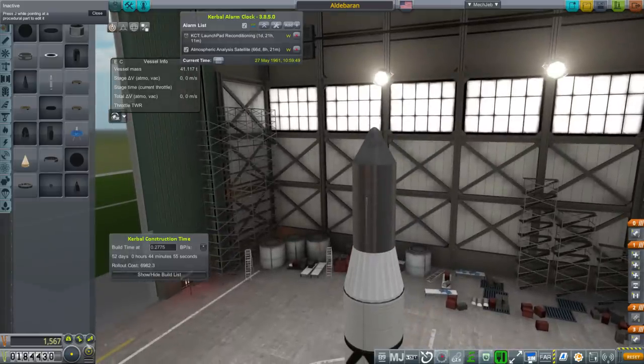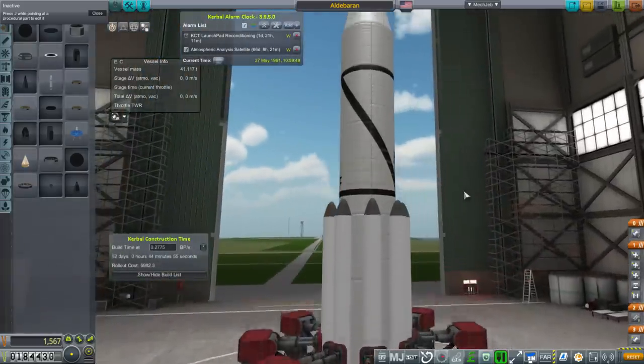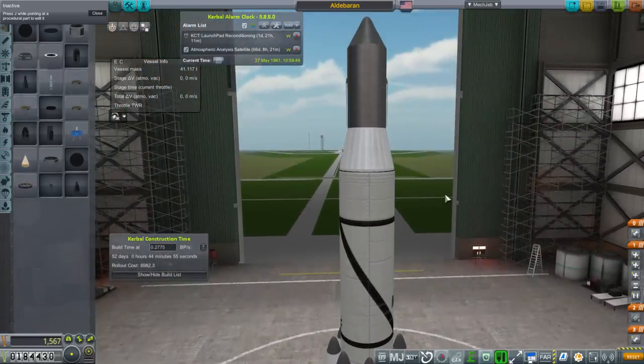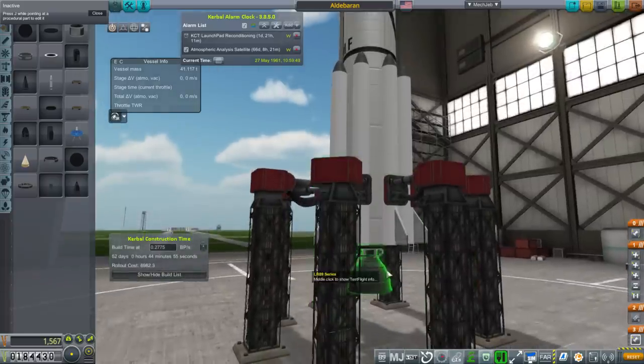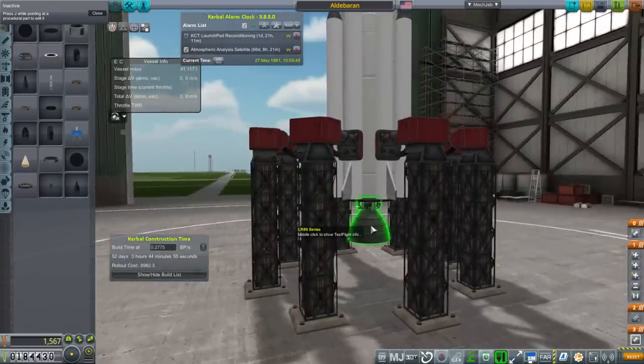On the right side, much cheaper, faster on the whole build time, and the rollout cost is minimal — at least compared to the other rockets we saw in the previous episode, and even the 17-ton rocket. And it seems like it's highly sensitive to the engine, this engine in particular. Oddly enough, the Vanguard engine is worse.